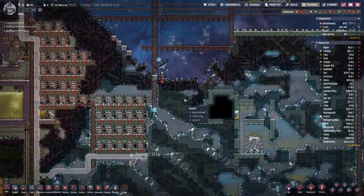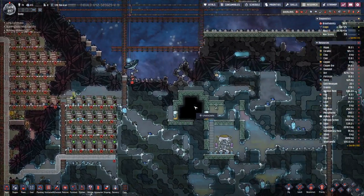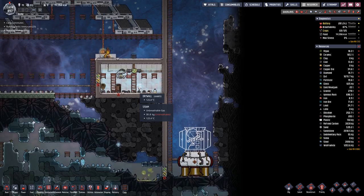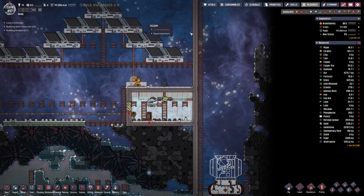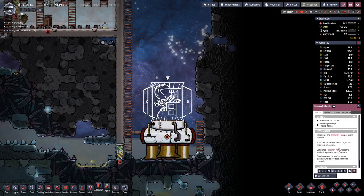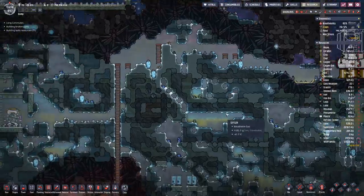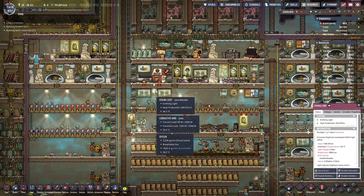Bunker doors are closed, so batteries are on the low end of power. We have hooked up everything in here. We're getting there with steam, so maybe let's crank up the priority on this one to get this part moving.